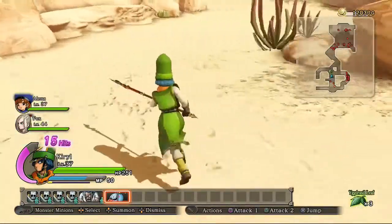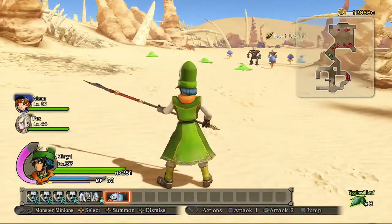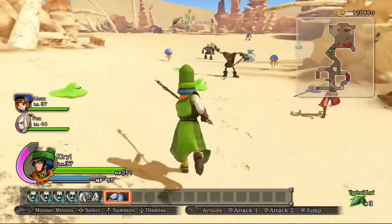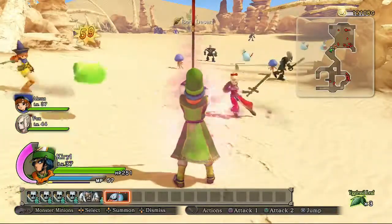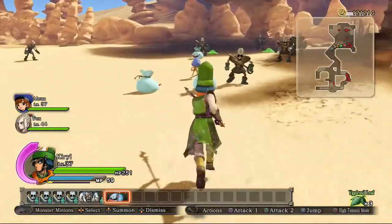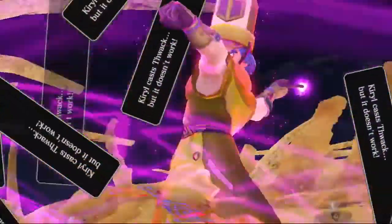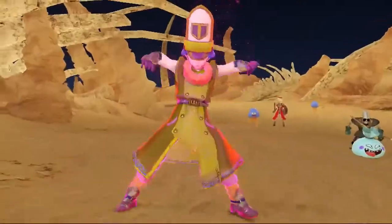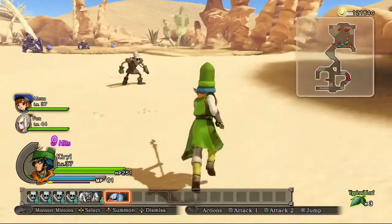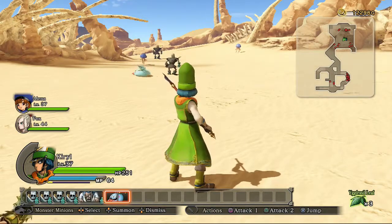The interesting thing about it is that if you cast Whack or Thwack a lot and it doesn't work, Kirill will actually grunt in-game — and that's going to get even funnier when I get his coup de grâce. I think I showed this the second time I streamed DQ Heroes, but his coup de grâce is fantastic. He gets so pissed off at the instant kill spell not working that he just flips out and fires off a gigantic skull of dark magic. Kirill's very strange.